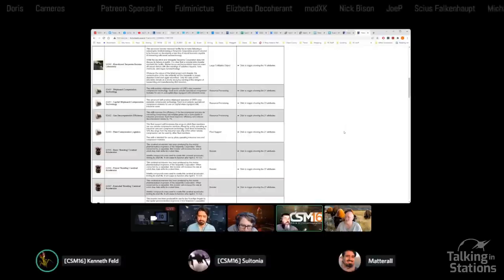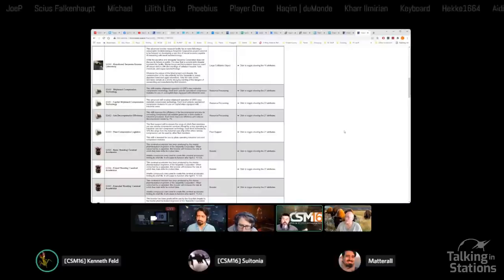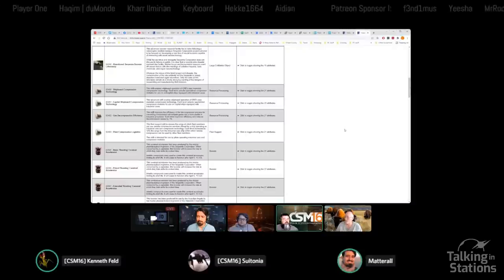So it's quite obvious that the first two skills are for the ship to do compression itself, and it looks like ships in a fleet may be able to compress their own ore using the Rorqual or Orca as a mother ship. No one knows for sure until the dev blog comes out, but you can make that inference pretty easily.